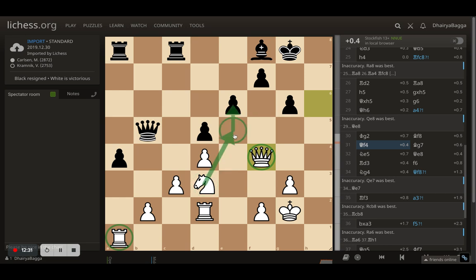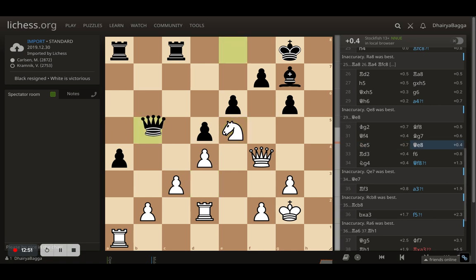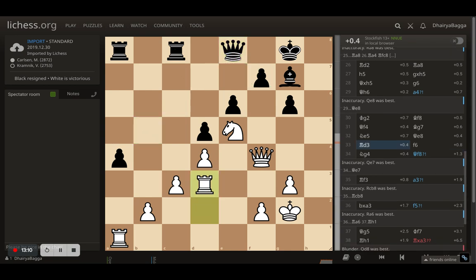The knight most likely comes to e5, attacking the pawn and threatening checkmate — once you take with the queen, the king has to go and you get the rook in between. Bishop to g7 by Kramnik means the knight can be taken, but the knight still comes to e5. Queen back to e8 by Kramnik, getting resources back in time to defend. Then rook to d3 by Carlsen — a subtle move, but the idea is to place it on f3 where there will be three attackers on f7, contributing to the attack.